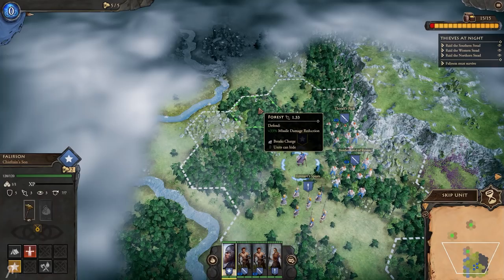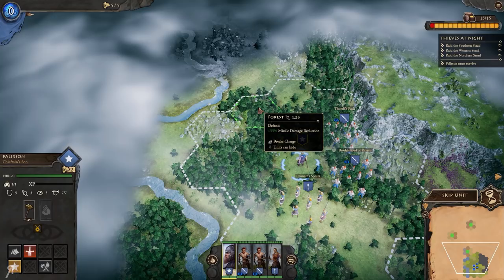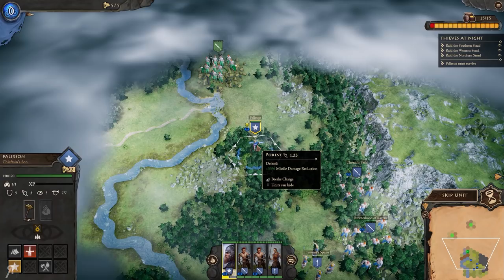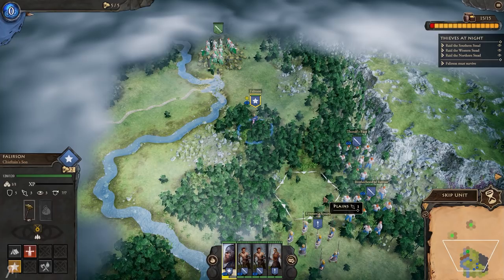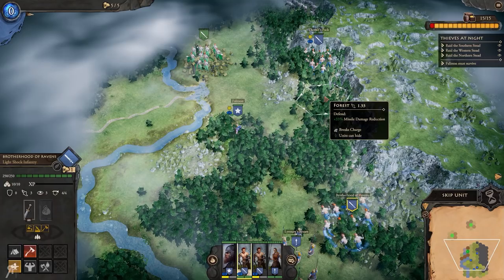Let's touch on some of the features. Forests are very good for units that want to be sneaky - ranged units can hide there for reduced missile damage taken from arrows and projectiles. You can also hide to set up ambushes, which is really cool. You can see here that this blue eye next to Feliason's icon indicates he is hidden. If the eye were red, he would be spotted by the enemy. Let's move along the forest line to try to get an ambush on Clan Donna's first units.